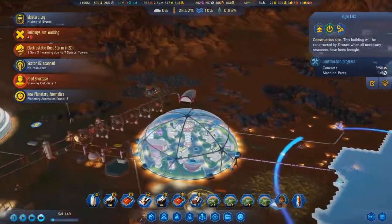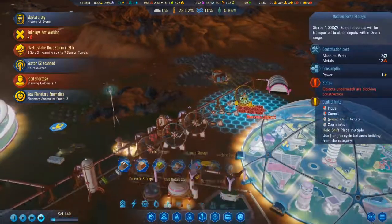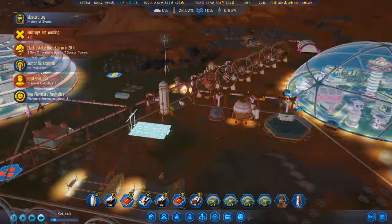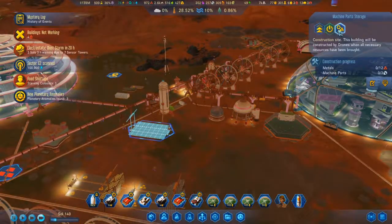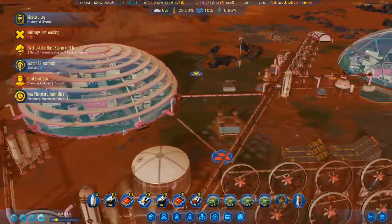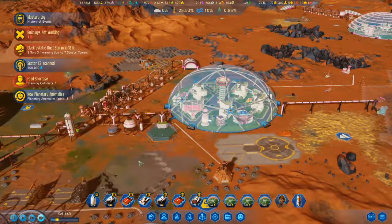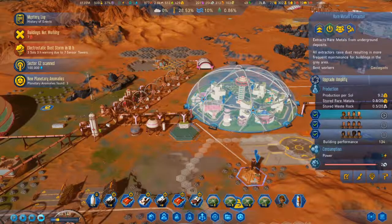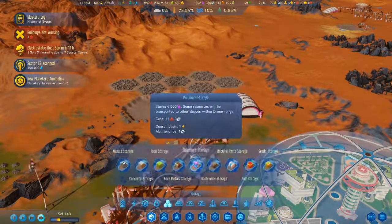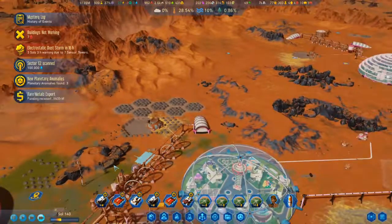We need a lot more machine parts and a lot more concrete. Where can I put the machine parts storage? Not there — that's within the dust range from the rare metals extractor. Maybe up here? Yeah, machine parts storage here — that'll work, I think.